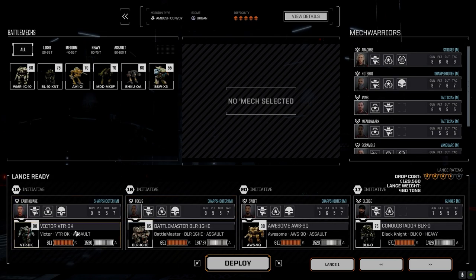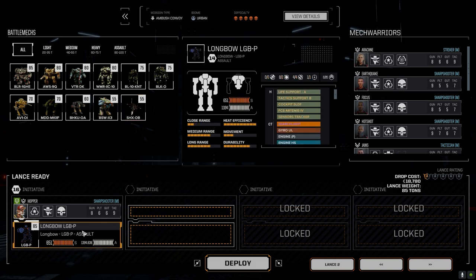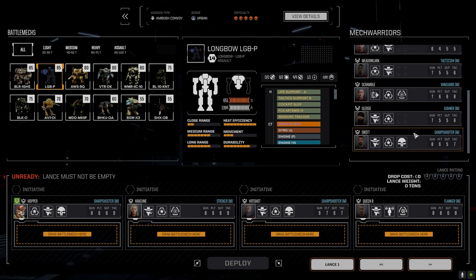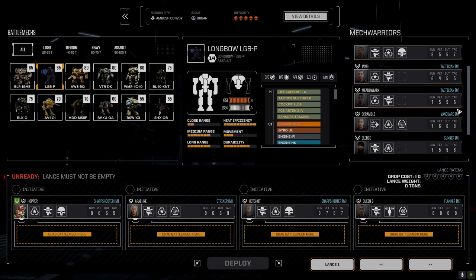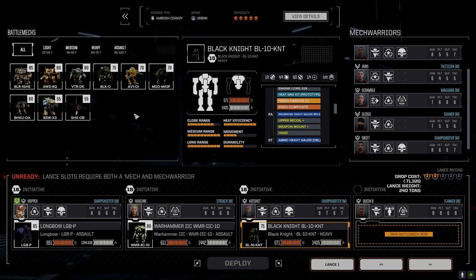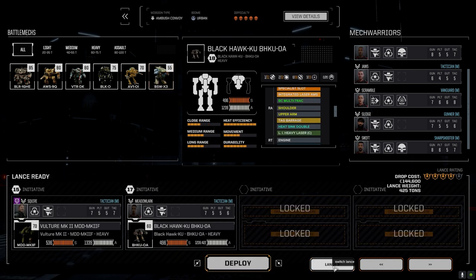I thought about going with a mixed lance, but I think we're going to take the main lance just because of the pilots' experience and I know what they're all capable of. So Squire and Sledge — I wonder if we should take a better pilot — no, we'll just take our guy. Longbow, Warhammer 2C, Black Knight — let's make sure we get the right one, not the King, not the Conquistador. This is the guy with the heavy gauss. Then we want the Burkut. Let's do this.